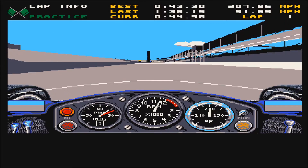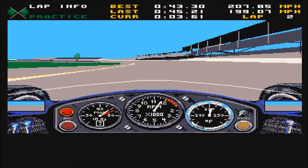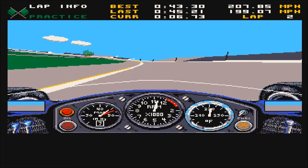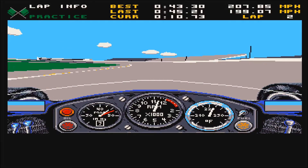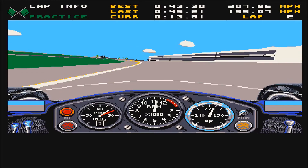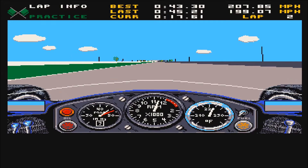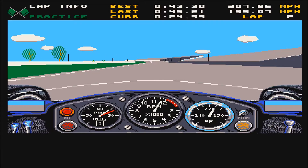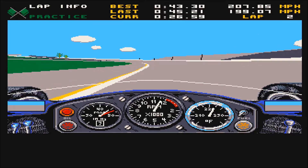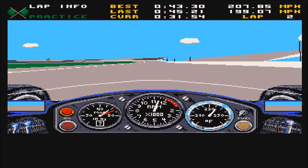That last lap was 45.21, and considering it wasn't a bad lap that does rather show how slow this car is. 45.21 is a terrible lap — when you look next to it, it shows the average speed of the lap: 199.07 mph. So it's not even averaging 200. If you can't average 200, you are going to get nowhere.